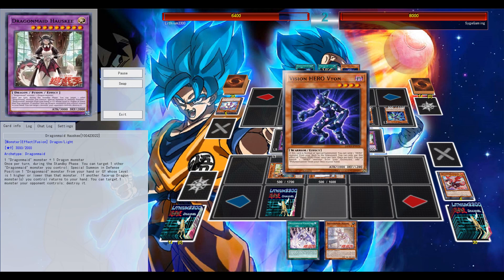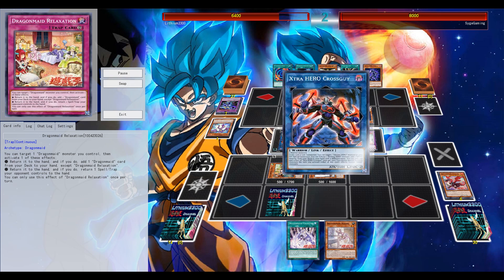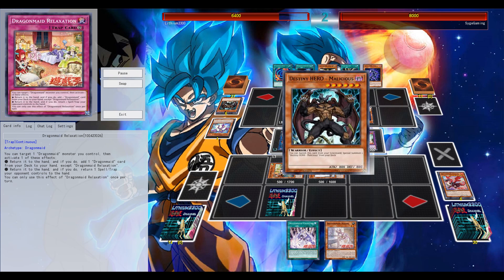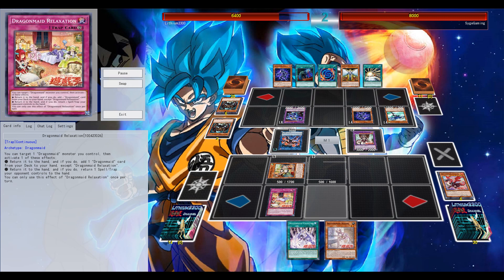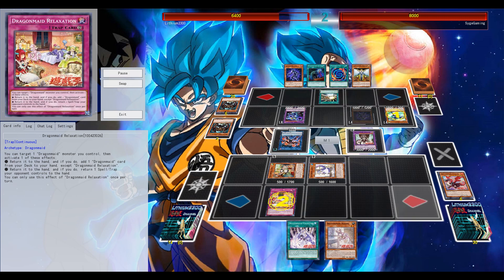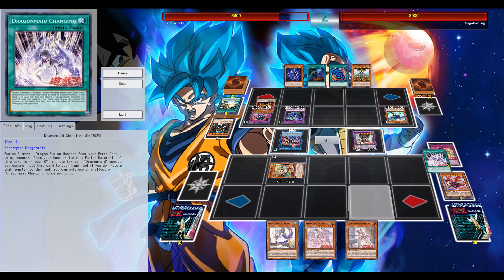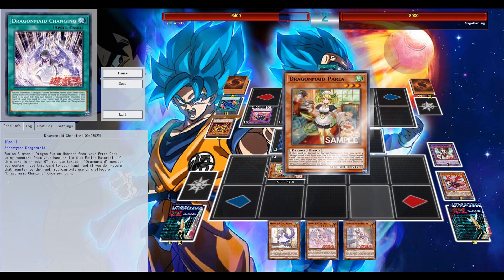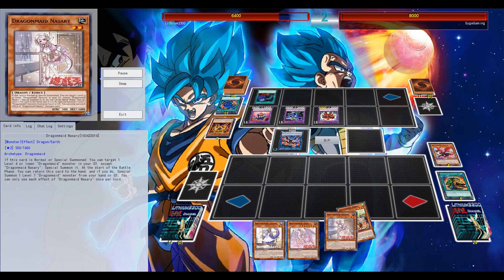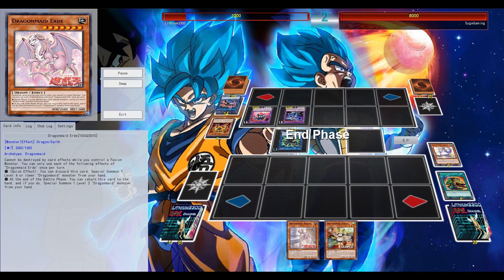Going first, it's not hard to set up the Fusion in the extra Monster Zone and then have at least one level 2 or level 3 on your side of the field. You can use the Fusion during each standby phase, targeting those lower-level Dragonmate monsters on your side of the field, and then Special Summon the other low levels from your graveyard. Three pluses, very similar to Cosmos - getting as many low pilots on your side of the field to use their effects, search, set up your graveyard, mill some extra cards, and if your opponent tries to enter the battle phase, you can tag out and gain some more pluses.